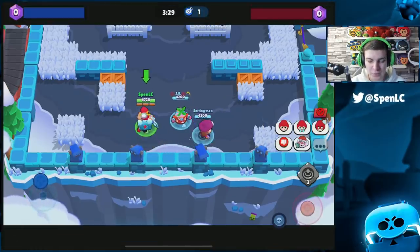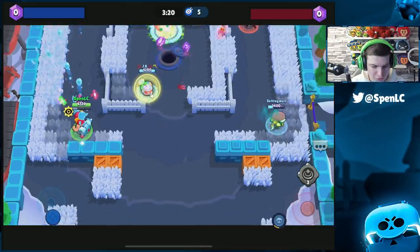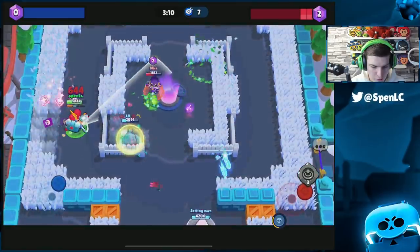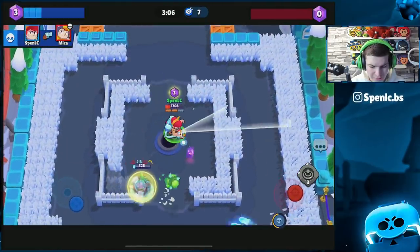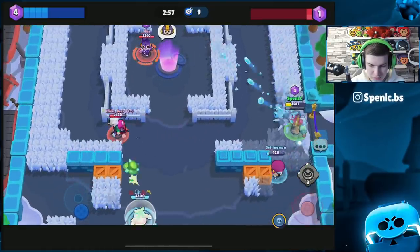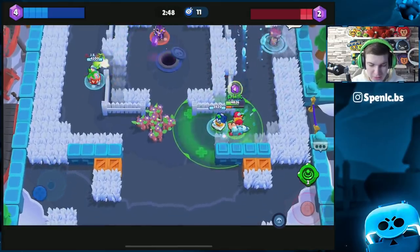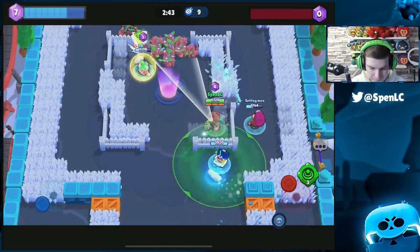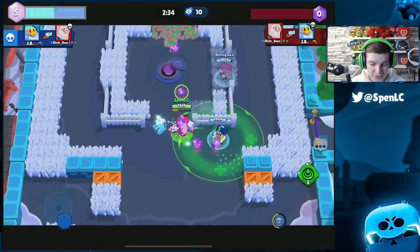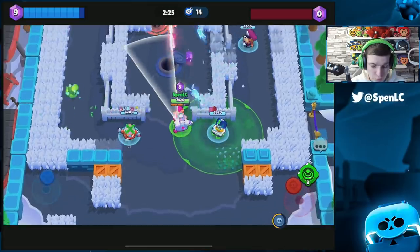The next brawler that counters Byron really well is Pam. Pam is great mainly due to her healing mechanics — similar to how she counters Crow by cancelling out the poison with healing. Against Byron, you can use the turret to basically heal yourself up. Byron's damage is significant but once you place your turret in a good position, you can keep healing yourself and it's going to be really hard for him to take you down. Pam's damage is solid too, with 436 damage, and she's got high HP.